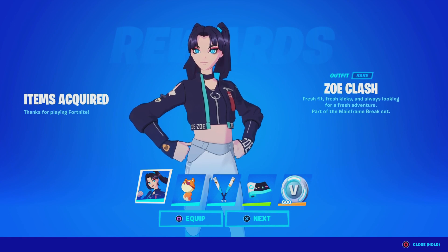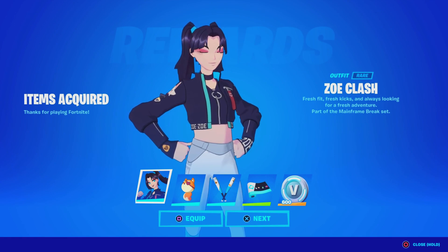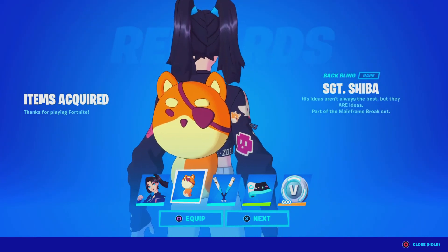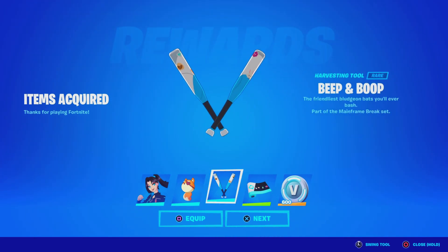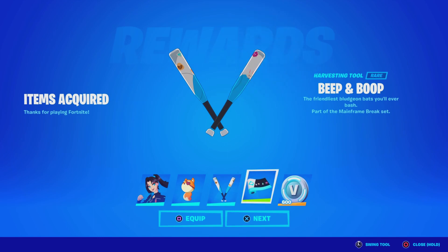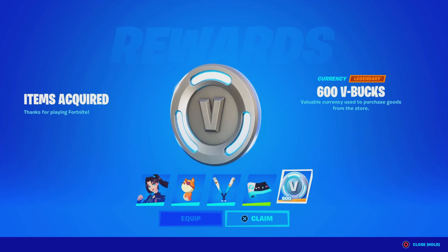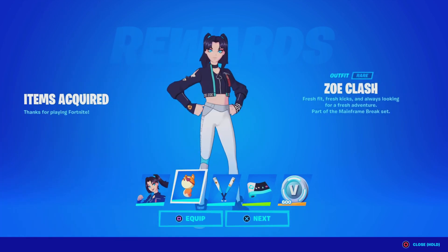Alright guys, we just logged in and we got ourselves the brand new Mainframe Break Starter Pack — the Zoe Clash skin, the SGT Shiba Bag Bling, the Beep and Boat Pickaxe, the M-Up Wrap sticker, and don't forget the 600 total V-Bucks. If you guys want this pack, let me know down below in the comments, and if you guys are going to purchase it, use code Branii with two I's, hashtag ad, hashtag Epic partner.